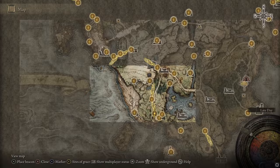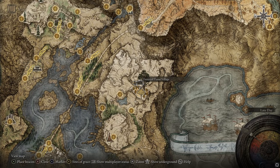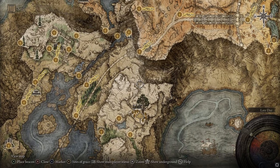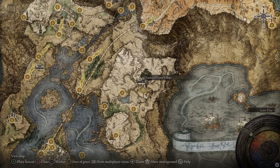To get Shabriri's Woe, you're going to have to go to the Village of Madness — it's called Frenzied Flame Village. There are two ways to get here: the way you're supposed to get here, and a kind of cheat way. The intended way is from right before you get to the Grand Lift of Dectus, where you come up and try to get through without getting destroyed by madness from the Madness Tower, and then you reach the Frenzied Flame Village.